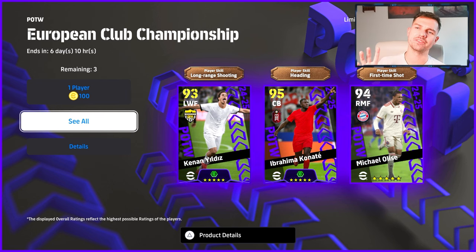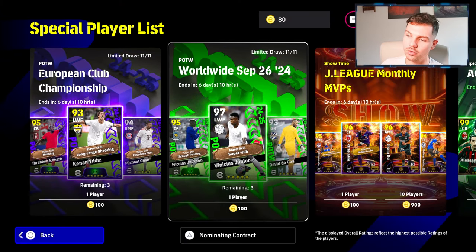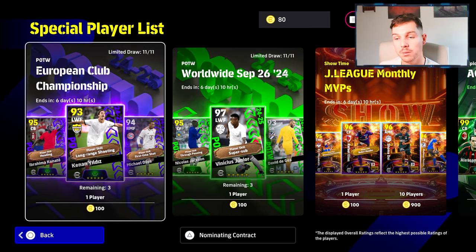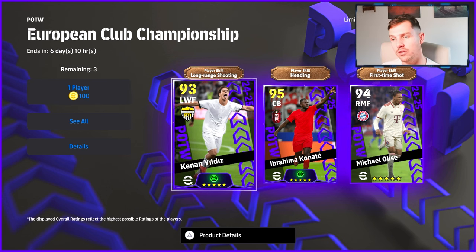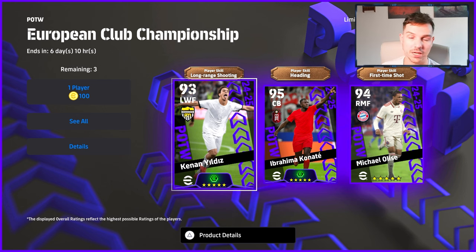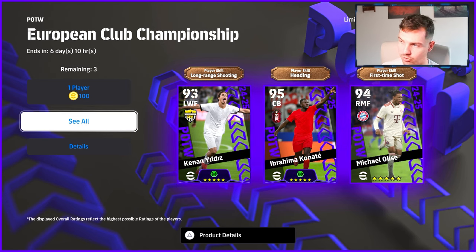Welcome back to the channel. Today we're going to be taking a look at the European Club Championship Player of the Week. We're also doing the Vinnie Jr free card as a review, the Torres pack, and of course the normal Player of the Week as well. The big highlight is Juventus's young starlet Kanan Ildiz - absolute beast of a player. In the European Club Championship packs you have Canate and they're the two boosters, and you have Michael Olise, who we've had a couple of versions of.